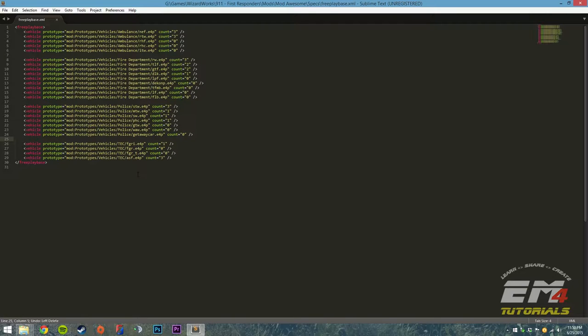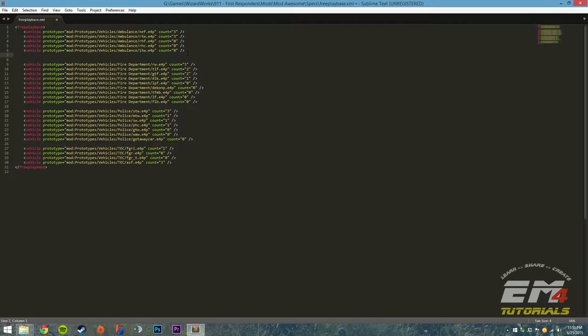The order doesn't matter either — I want my new entry under the ambulance section, but technically I could add it anywhere. For the sake of keeping things organized, we're going to throw it at the bottom of the ambulance section. I'm going to copy one of these existing lines, paste it, and then find the prototype attribute and specify the location of our prototype file: prototypes/vehicles/01ambulance/NEMSAambulance01.